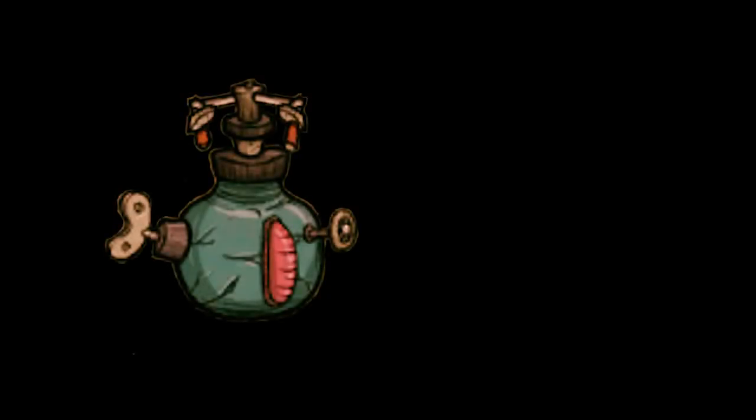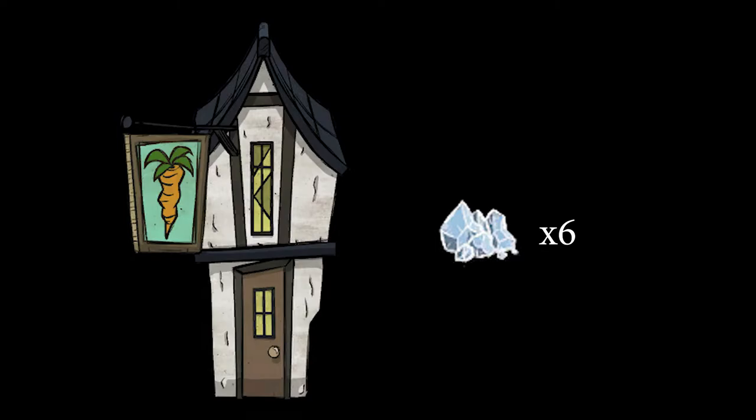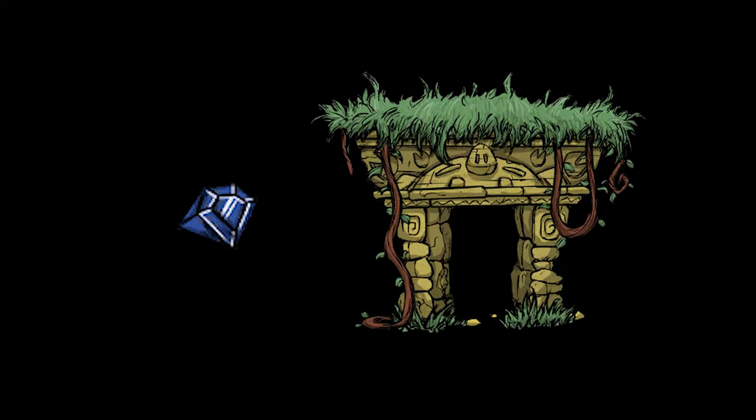Now let's talk about the sprinkler, because crafting one is a considerable chore in and of itself. Its recipe calls for two alloy, six ice, and a blue gem. The ice is easily and cheaply acquired at the grocer in the hamlet near your spawn — look for the carrot sign. The blue gem can be found in the ancient pig ruins, either by hammering pots or looting secret rooms. In my experience, the secret rooms are the better bet, and I will provide a link to my guide on how to blow through suspicious cracks without using gunpowder.